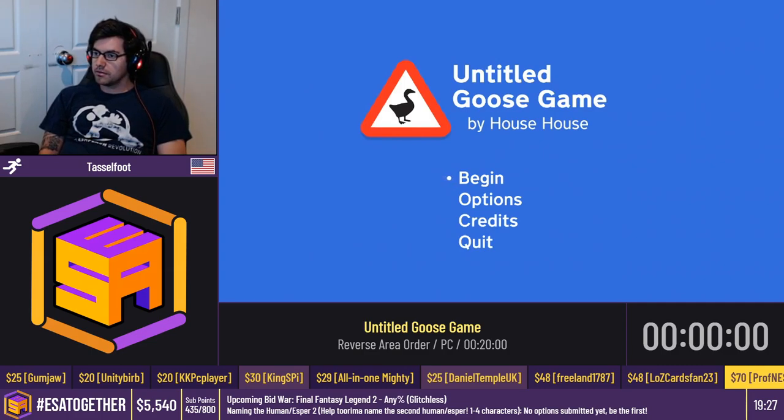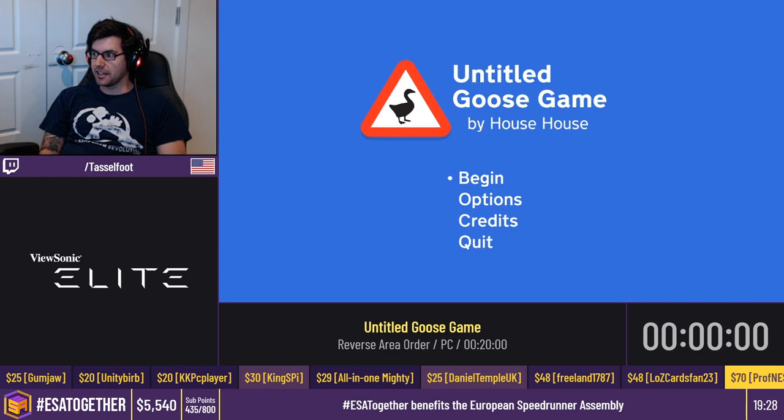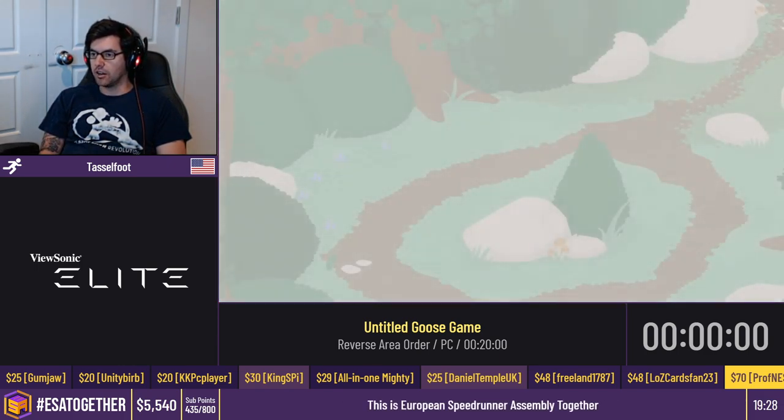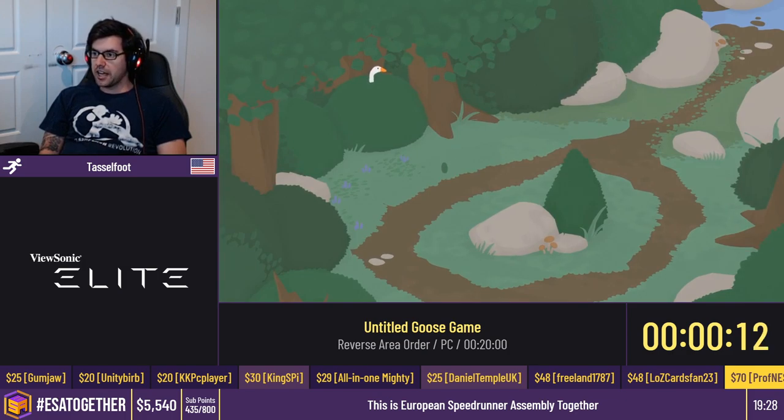Hello and welcome back! We are now having our next run with Tasselfoot at Untitled Goose Game. Say hello, Tass! Hey, how's it going? You guys can call me Tass. This is Untitled Goose Game — you've seen runs before; a previous runner Reekelt ran 100% at ESA Winter. We'll start timing on the first honk, so count down with me: five, four, three, two, one — honk!